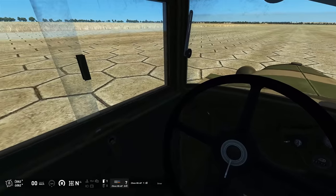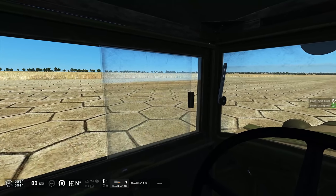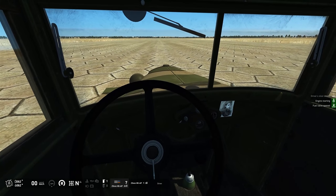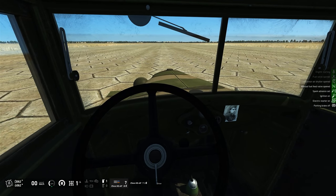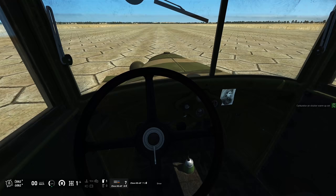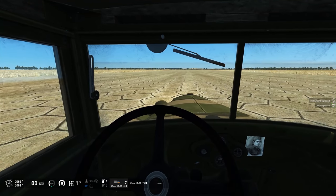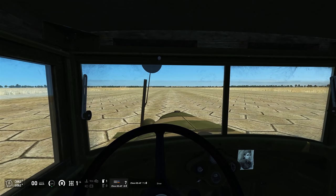Starting with the driver: you can open the door on the side, open the side window with Windows C, and open the windscreen as well. Press E to start the engine. There's also a horn. You can turn on the instruments, a light, and a headlight. And there's a windscreen wiper — just be careful where you stop it or it can obstruct your view.